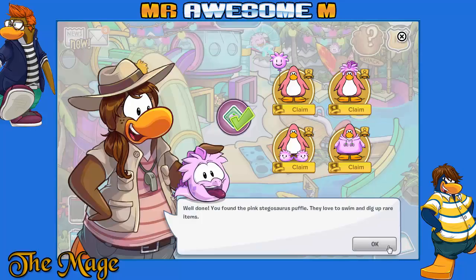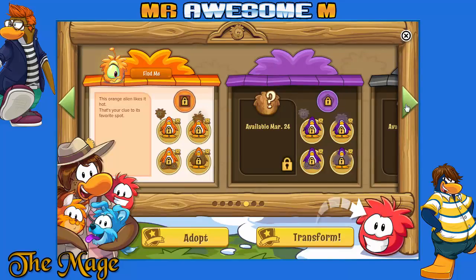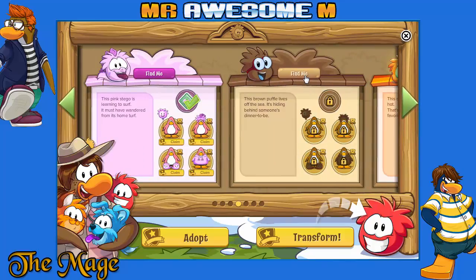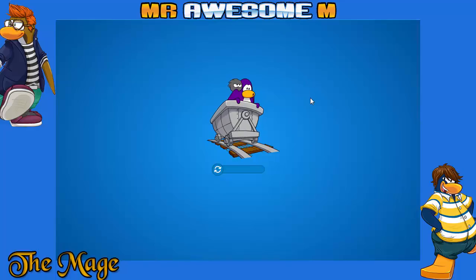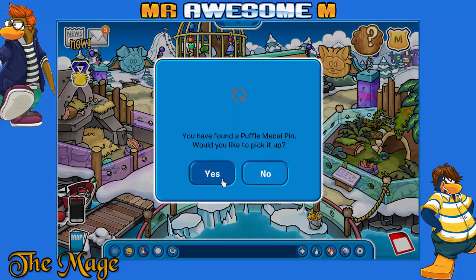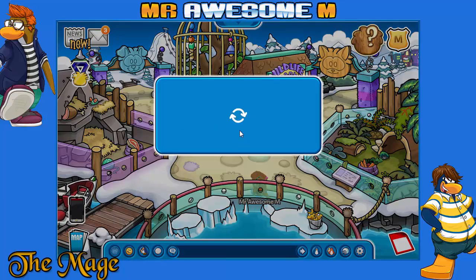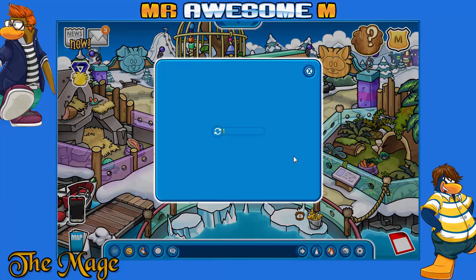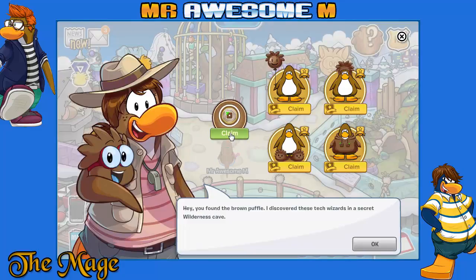Now let's check out the brown Puffle who lives off the seats, hiding something behind someone's dinner. It must be behind — it's a pin! I found a Puffle metal pin. I'd like to pick it up. There it is — yay, that was simple and easy! Hey, you found the brown Puffle. These tech wizards were discovered in the secret wilderness cave in the Wilderness Party of 2011.